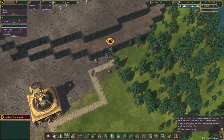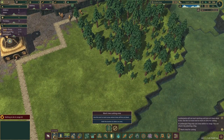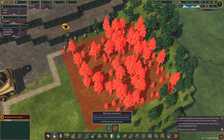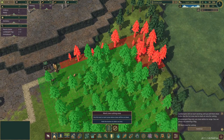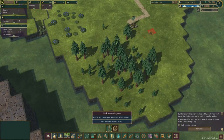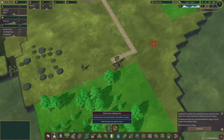Now we're going to go ahead and mark the trees for cutting. I'll go right into my tool here — this is how we actually mark the trees. Select them to be cut — go ahead and get all those.